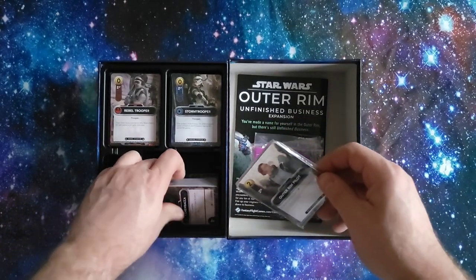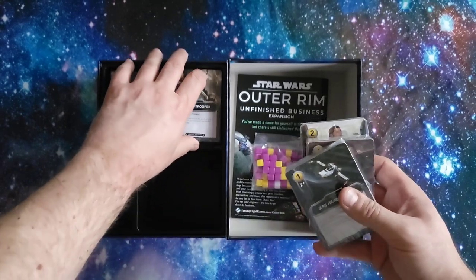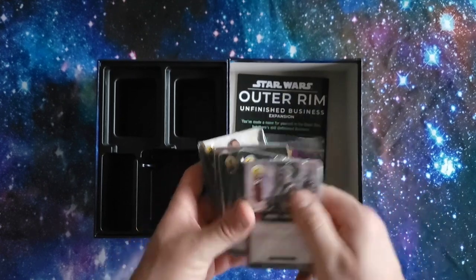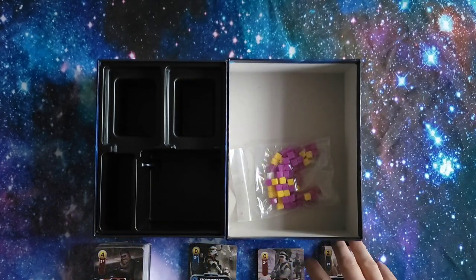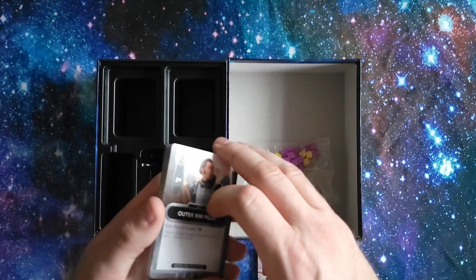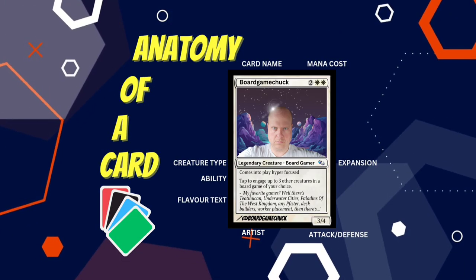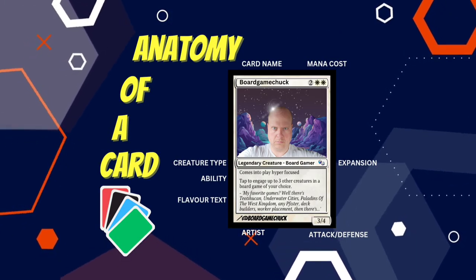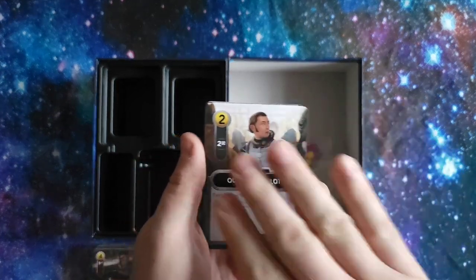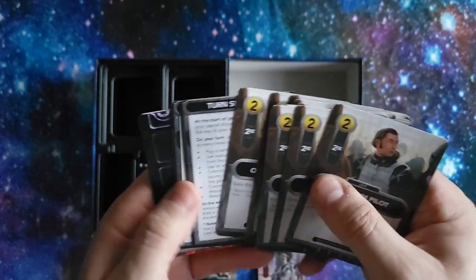Now the only other thing we have in this box is a whole bunch of cards. We have five whole packs of cards. I'll open them up and be right back. Okay, so here we are with all the cards unwrapped. This is a perfect opportunity to present my new segment called Anatomy of a Card. I'm going to go through the cards and explain what we see on them.